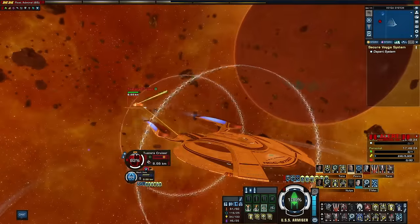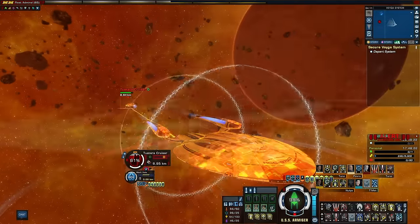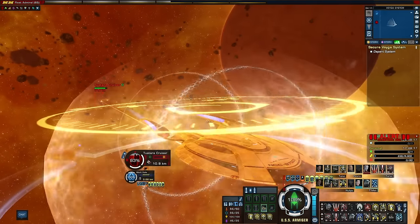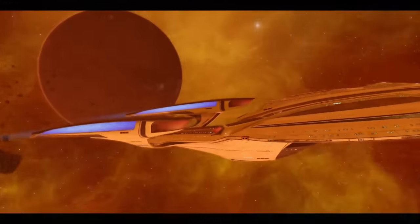Every time it works — the Gorn give chase to us, but that's fine, as we can be faster. Once we've saved every civilian vessel, we break away from the last Gorn ship and powder the system.